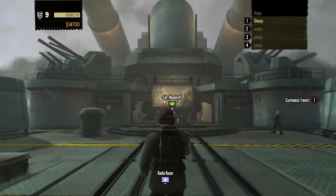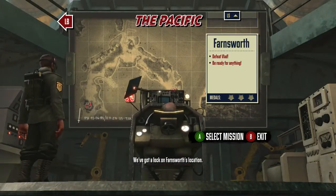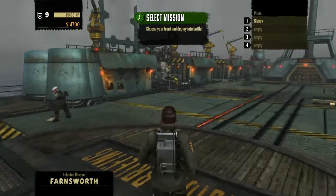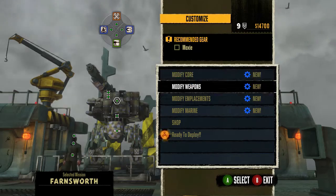And we're back. We're going to be doing the boss of the Pacific, which is Farnsworth. We've got a lock on Farnsworth's location. He's sure to have something standing in the way, but get there and finish this. This is the final level of the original game — everything beyond this would be the Mars DLC.